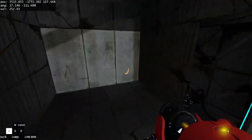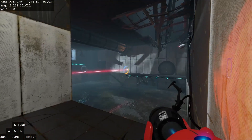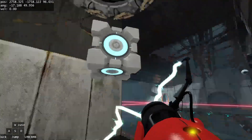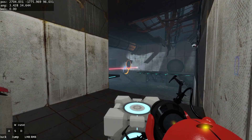For the beginner route, shoot a portal on that surface, jump over here, shoot a portal in the middle of the wall here, and once you go through, shoot the orange portal on that laser to start the platform moving. Then hit the button and grab the cube.